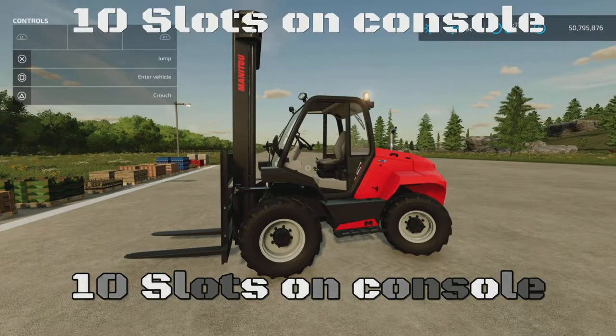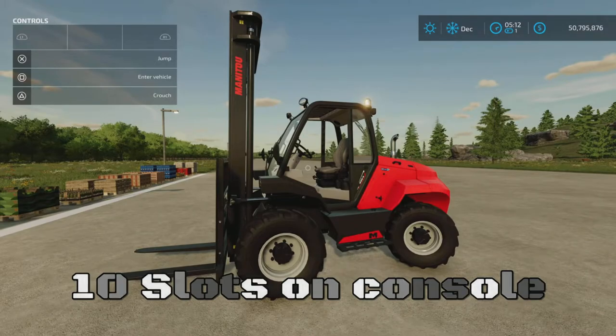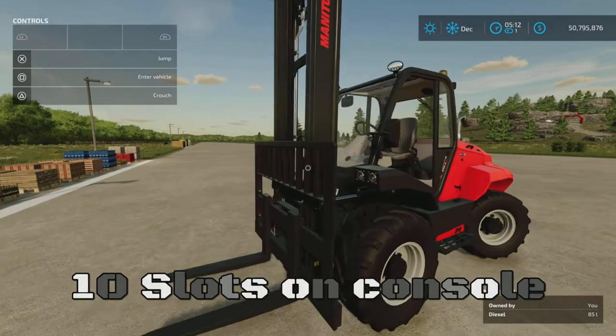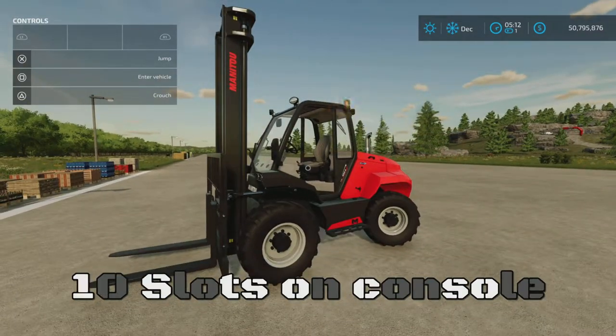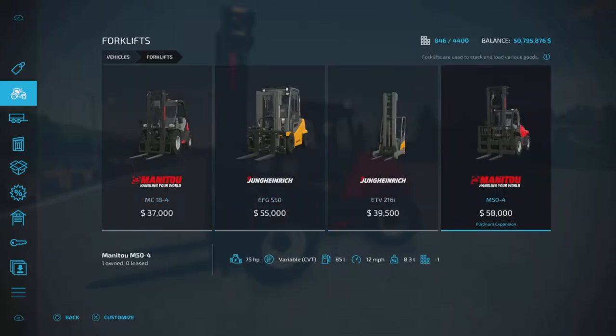Loony Farm Guy here with the Manitou M50-4. This is a forklift included with the Platinum Expansion DLC by Giant Software. You'll find it under vehicles and forklifts — here we are, the M50-4, the Manitou.